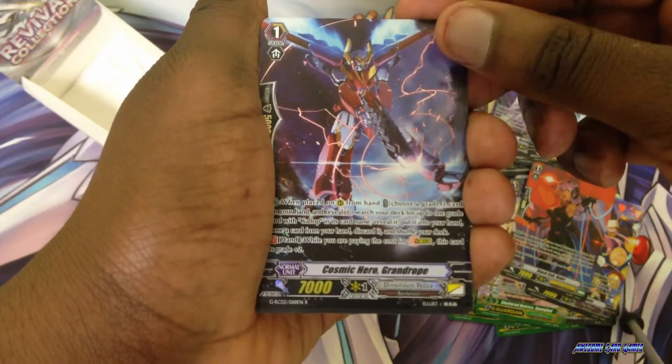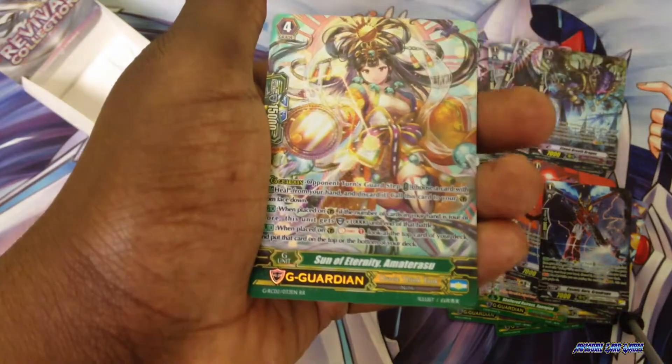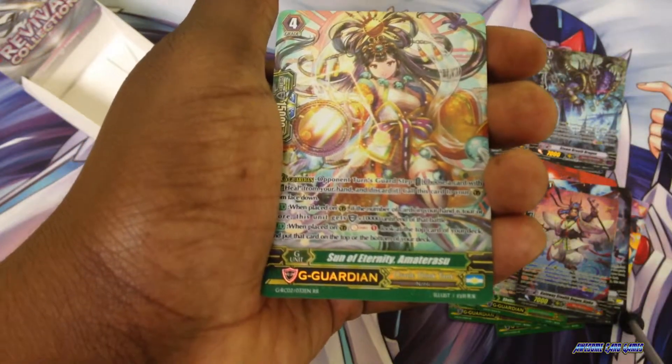Cosmic Hero Grand Rope, Gateway Stealth Rope, and finally Son Beth, Itri Amaterasu.